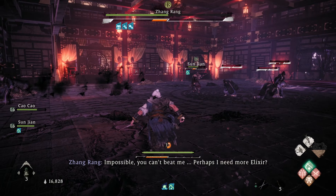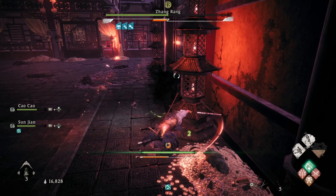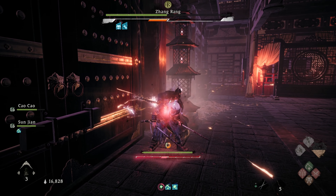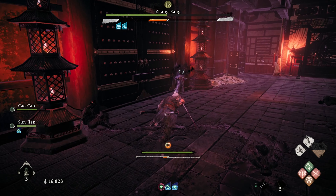More than likely you'll get hit by an attack from a clone, or he'll teleport away. I just took advantage of using Absorb Vitality so that my reinforcements can get some HP recovery while they fight the clone.